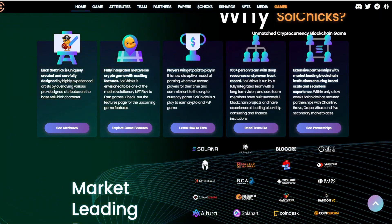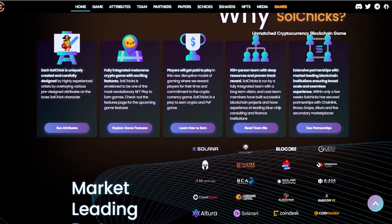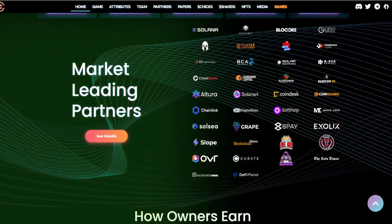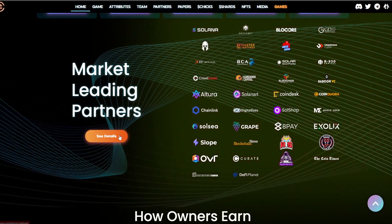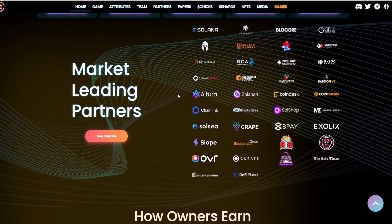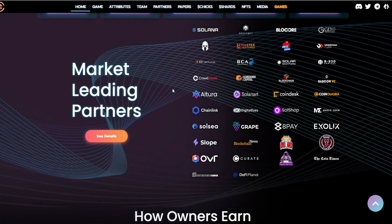They also have extensive partnerships with market-leading blockchain institutions ensuring broad-scale and seamless experiences. Within only a few weeks, Sol Chicks secured partnerships with Chainlink, Brave, Grape, Altura, and five secondary marketplaces. You can check out all their market-leading partners on the right-hand side of the website — there are so many of them.